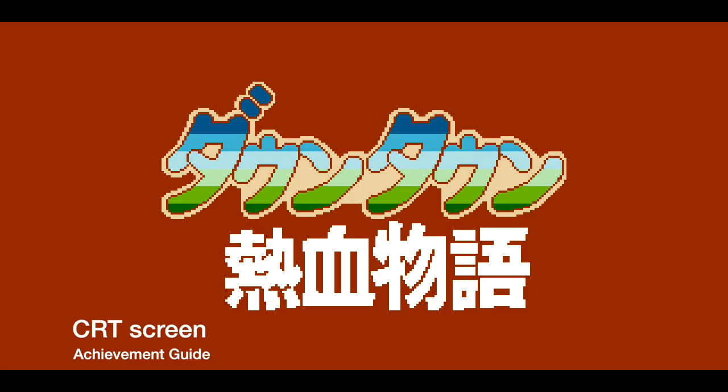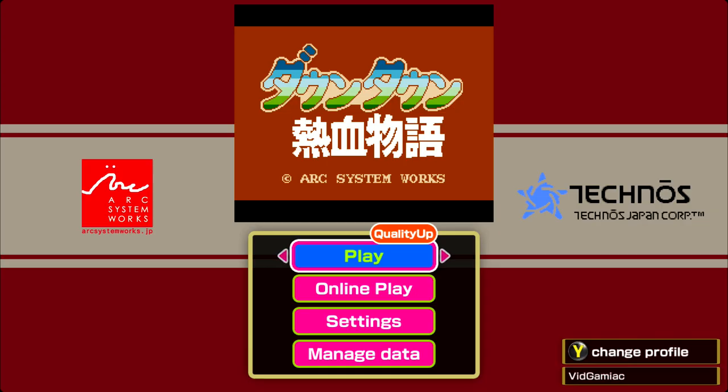Hey everybody, Sean here from thegimiac.com. Here we are today back in downtown Niketsu's story, grabbing the CRT screen achievement. This is to turn on the scan lines.